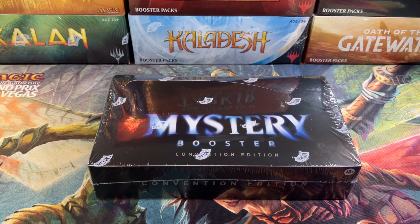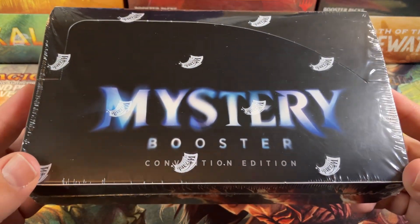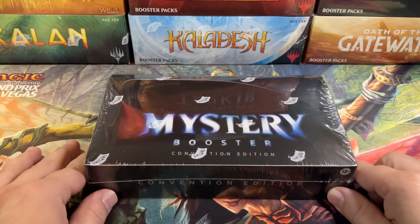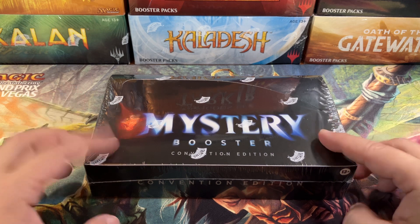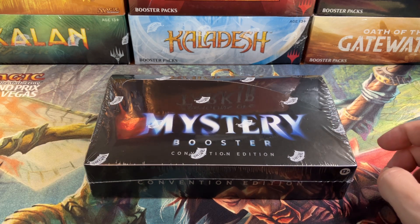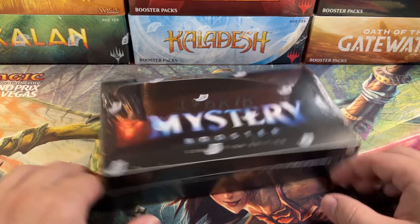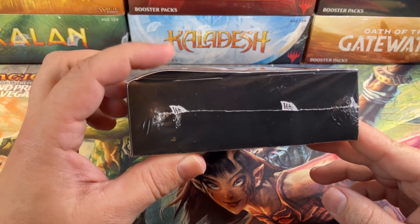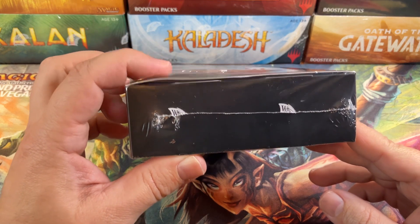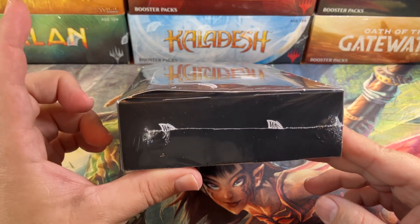Welcome back, Cardboard Warriors. How is everybody out there doing today? This is an exciting box for me. This is actually a Mystery Booster Convention Edition, a box that I have never opened. This will be my first one ever opening. I opened a case of the real Mystery Booster Retail Edition ones when they came out, and I just got hammered. But it's okay, because I've heard on authority that if you get the bubbled box like this with a big cushion up here, then you actually will get the Mana Crypt. So that's what we're hoping.